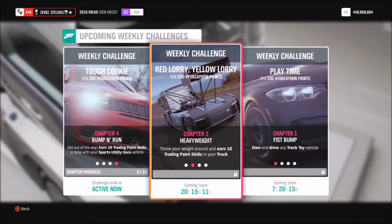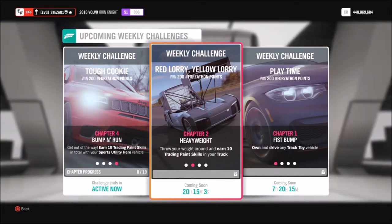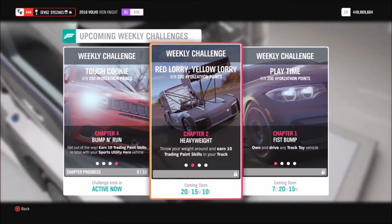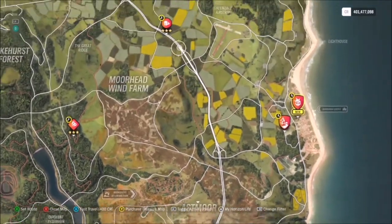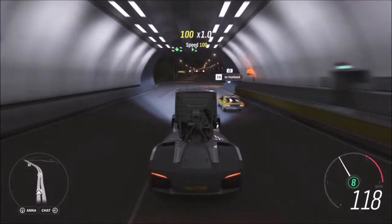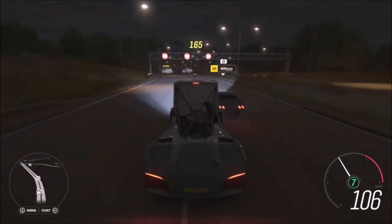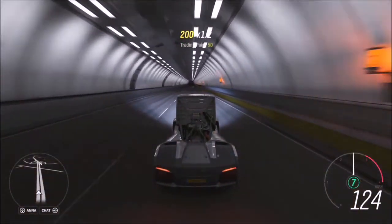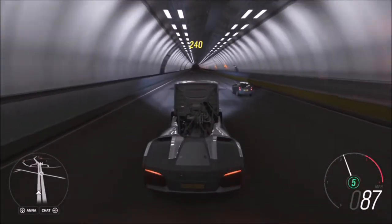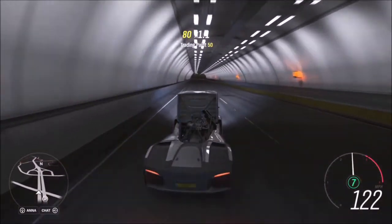The first challenge wants you to earn 10 trading paint skills. This is where you basically bump into another AI driver — not hard enough to ruin your score, but just gently enough to get the trading paint skill. I recommend hopping into Horizon Solo mode because there are more AI cars on the road compared to online, then heading over to the motorway. You don't have to be driving super quick — 65 mph or 165, it really doesn't make a difference. As long as you gently nudge into another car you'll see the trading paint skill pop up. You can probably get 10 of them in about 2 to 3 minutes, as long as you're not completely slamming into the AI cars.